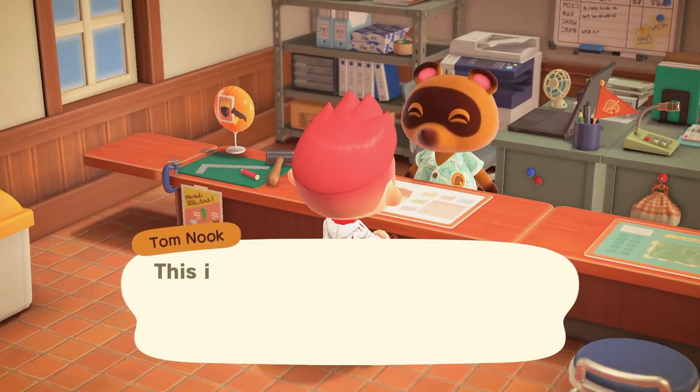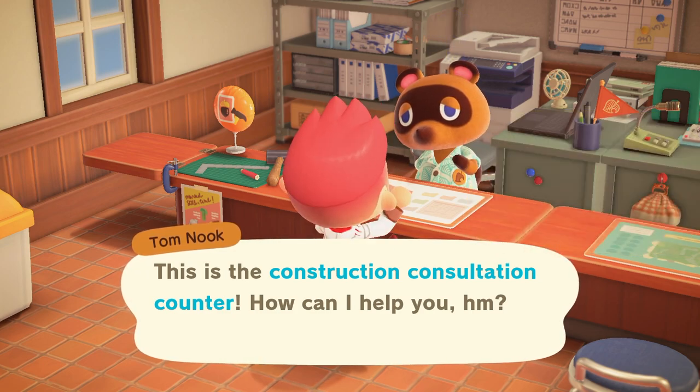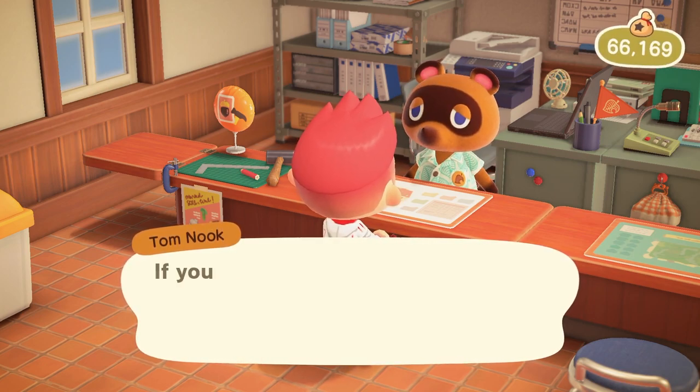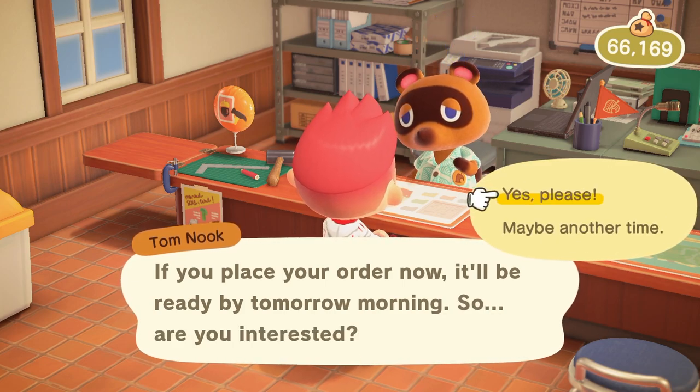Let's see — we speak to him. To change our house we're going to go to 'About my home.' What about my home? I want to customize. And this is where we'll be doing our options. This costs 5,000 bells. So I'm going to change my mailbox, but I'll show you some other options that you can change here as well.